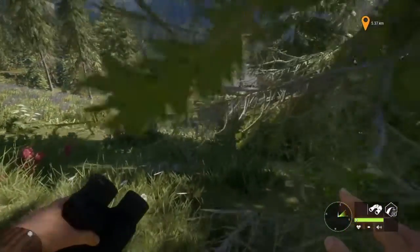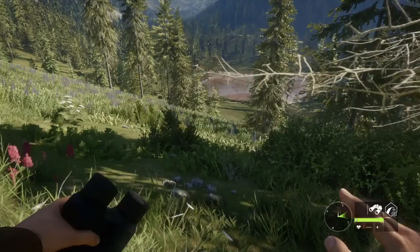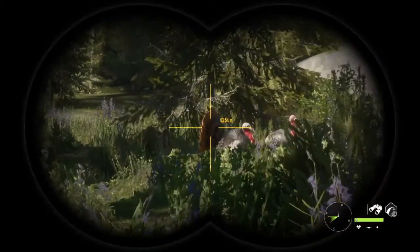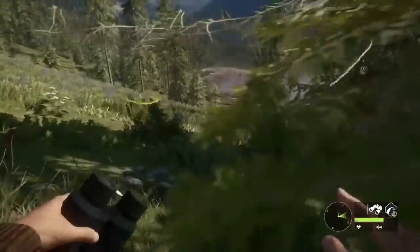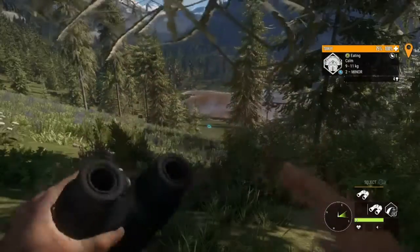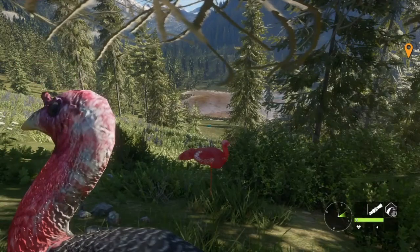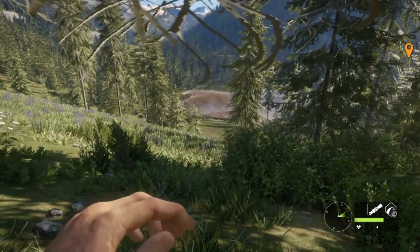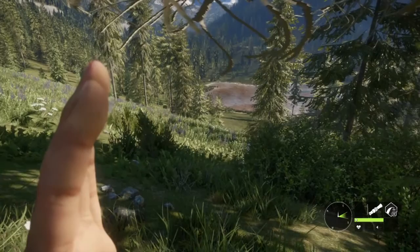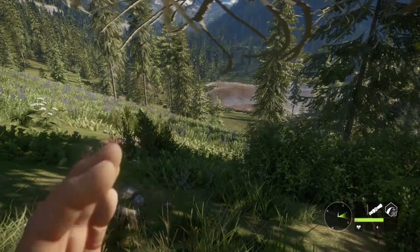Welcome back to the Hunter Call of the Wild. I've got some turkeys down here and some decoys set up on the hill behind me. We're just gonna try to call them out of their feed zone, and on their way up here they'll hopefully get distracted by the decoys, walk by me, and we're gonna blast them with a shotgun — going for a realism turkey hunt.